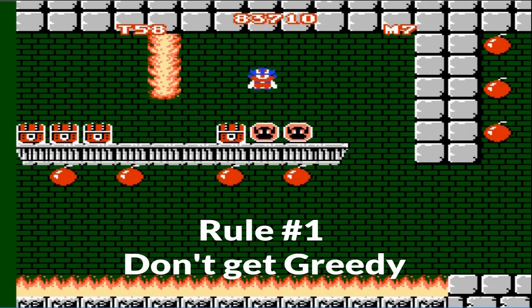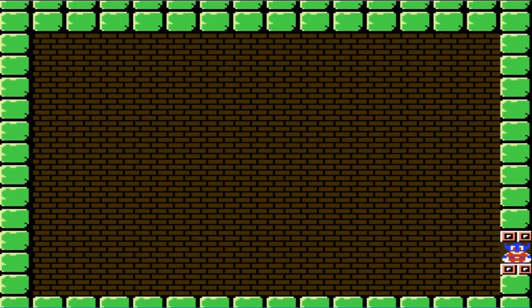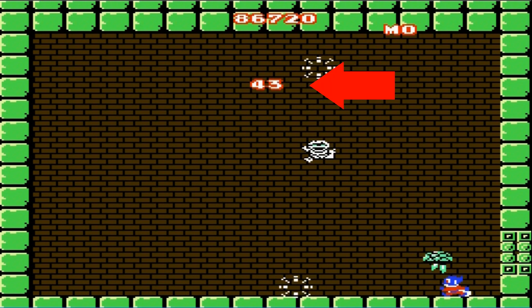Rule number one: getting more than nine mighty coins sends you into a torture room. The game punishes you for being too greedy and you'll automatically be sent to a room where you have to dodge enemies while trying to escape. To do that, you need to jump a number of times to leave the room.